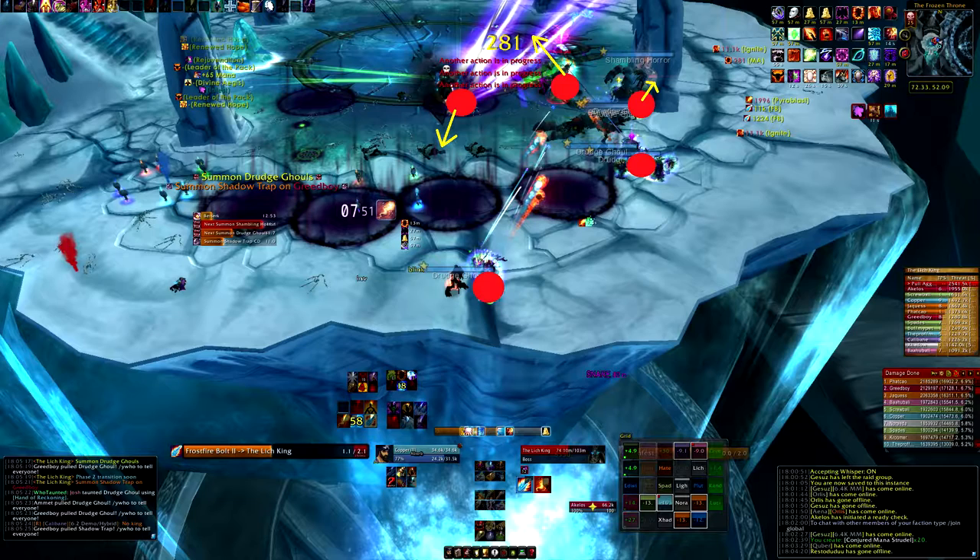Here we see a melee that's hit a shadow trap. Look where the melee group is, look where the main tank is, and look where the off tank is — he's against the pillar. The range group is way ahead of the melee group and the hunters are too far away. If the main tank keeps following the inner track he's going to be on the other side of the platform and out of range of healers. The melee group is moving toward the platform instead of inside, which is wrong — they're going to run into shadow traps or not get out in time.